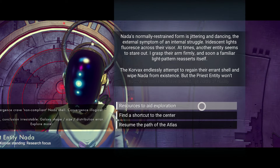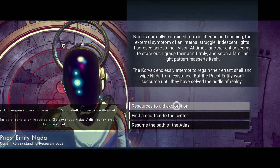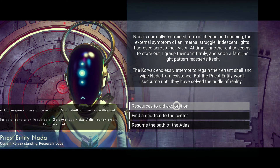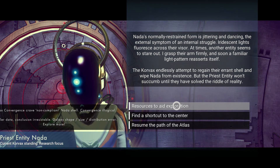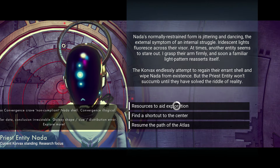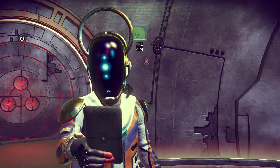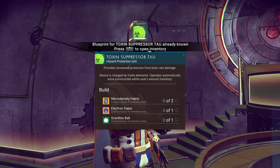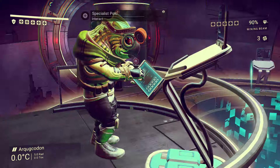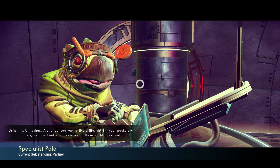Nada tells us about the Korvax convergence craving non-compliant shells — the Korvax endlessly attempt to regain their errant shell and wipe Nada from existence, but the previous entity won't succumb until they've solved the riddle of reality. Whoa — I didn't know that about the Korvax. Give me some resources then. A gift — blueprints again? Why blueprints? I don't want blueprints, give me the actual materials. What about you, Polo?